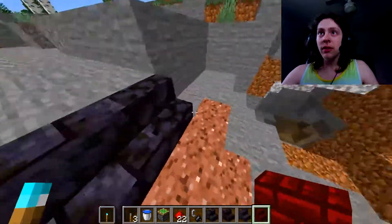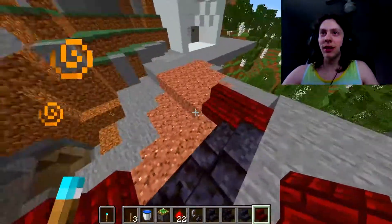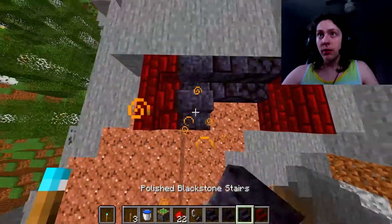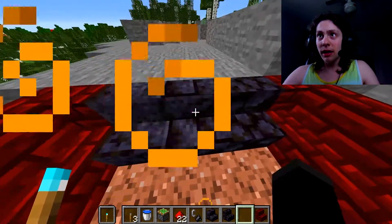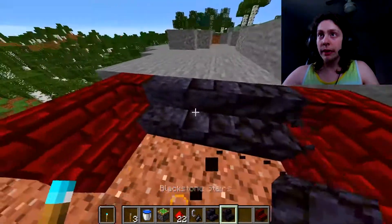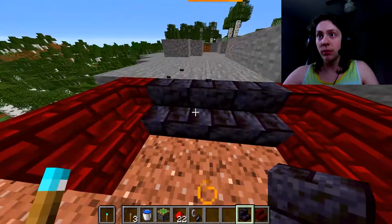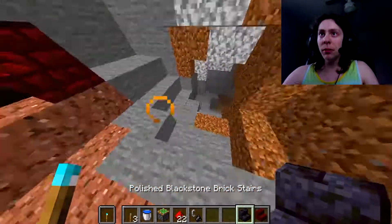I'm really liking these. It's kind of hard deciding what I want to use. I could just leave this out here as like a little bench. I don't like the look of the polished blackstone stairs, so we're going to get rid of that. I think if I'm going to use any blackstone stairs, it's going to be the polished blackstone brick stairs — these look the best. I really like the nether brick stairs, but maybe these would work here.